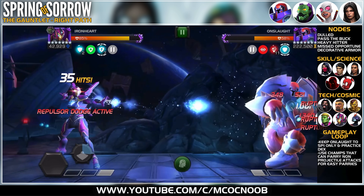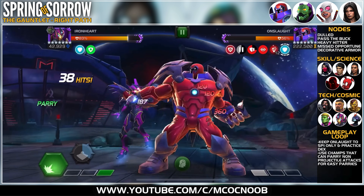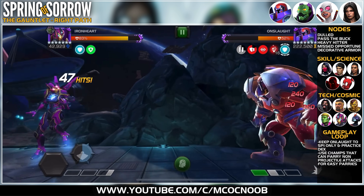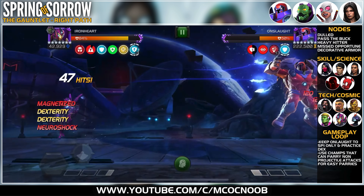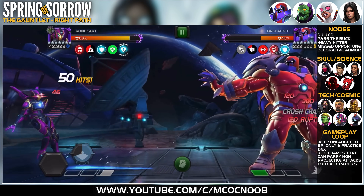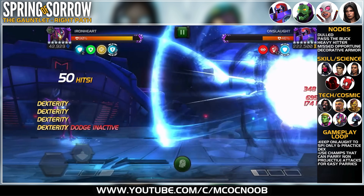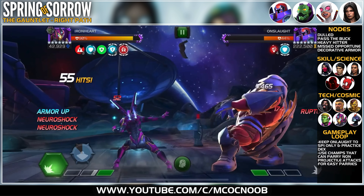The nodes on Onslaught are: Stylish — your critical rating is reduced; Pass the Buck — whenever you gain a buff with power you get a power sting, and intercepting while power sting is active transfers it to Onslaught; Heavy Hitter — Onslaught is fully unstoppable when using a heavy attack; Missed Opportunity — every time you dodge a special attack hit you get a 10% energy resistance buff stacking up to 10 for 10 seconds; and Decorative Armor — the defender starts with one armor buff.